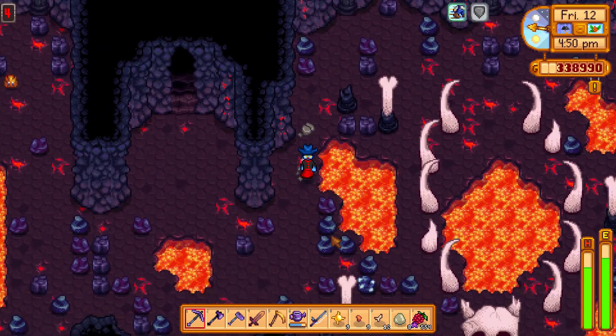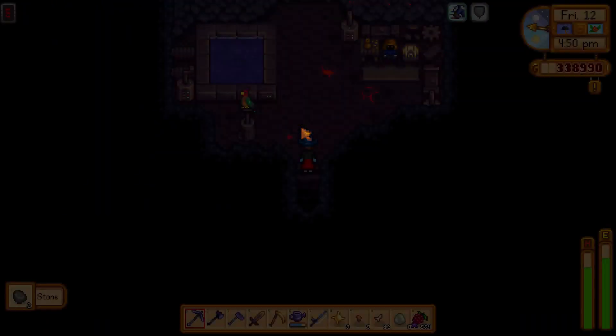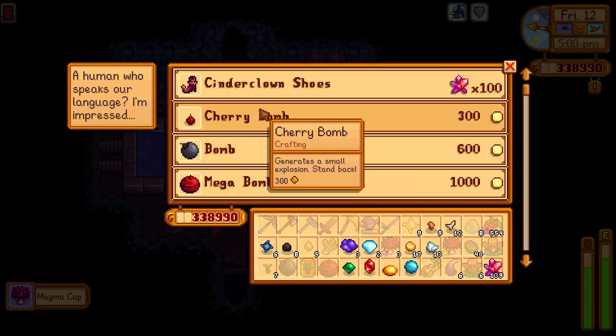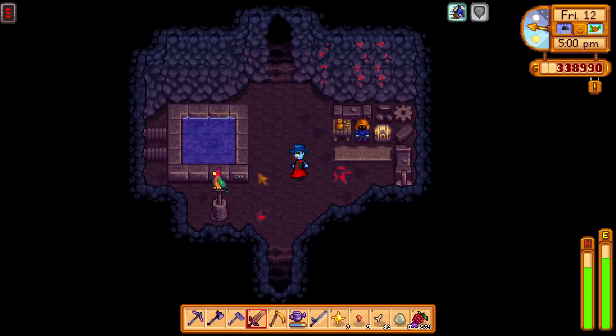Do you want Cinderclown Shoes? All you have to do is make it to level 5 of the volcano and have 100 cinder shards in your inventory, and then you can trade them for Cinderclown Shoes.